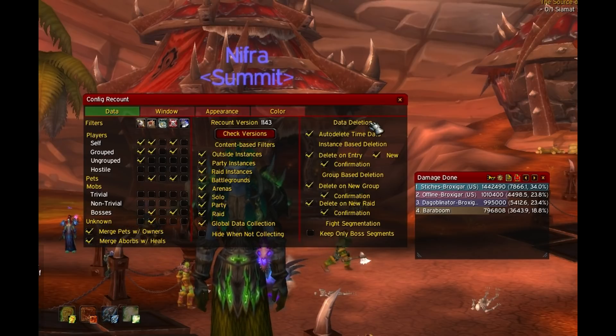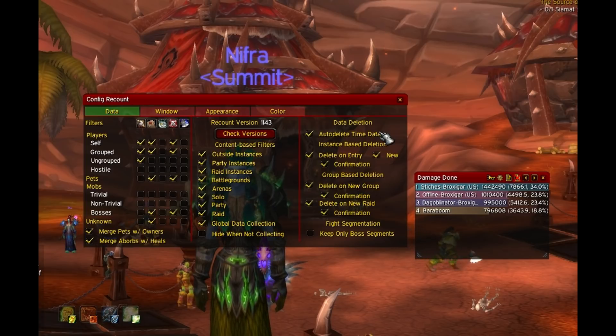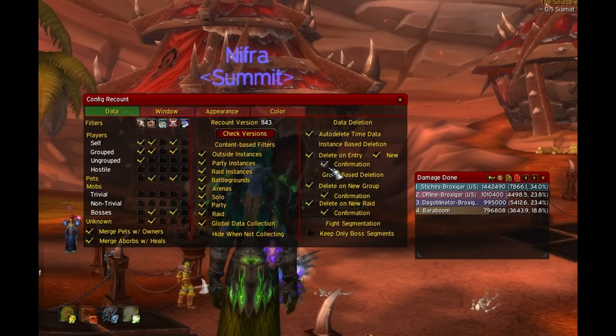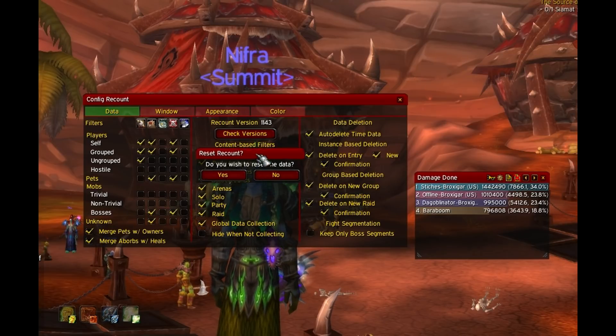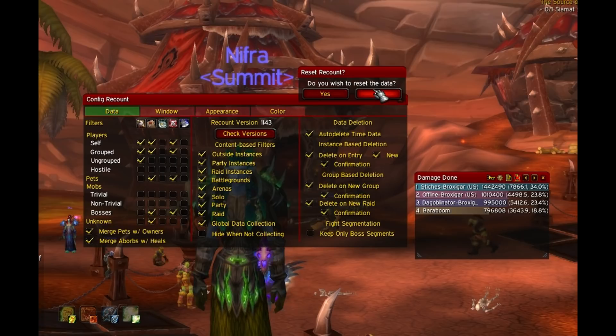Data deletion: if you have confirmation checked, every time you enter a new instance it will ask you if you want to delete your current data, if any. Leaving it unchecked will bypass the confirmation window and wipe it automatically.